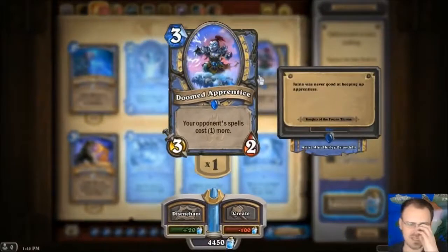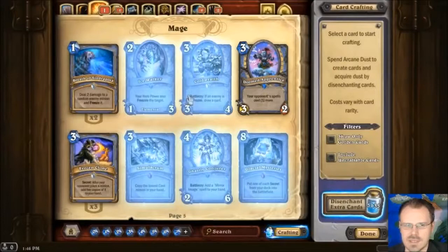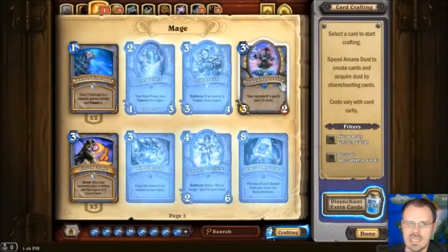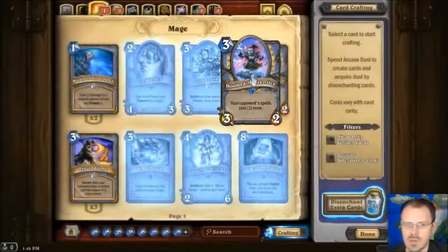Doomed Apprentice is a 3-2 for 3, and your opponent's spells cost 1 more. So it's the reverse of the cheapening Apprentice. I'm sure there's some good strategic value in this. I'm sure it's annoying, but it's only spells, not minions. I don't know if this is something I would pick a lot in the arena — it just seems maybe not strong enough. But in constructed play, this could probably mess up your opponent's tempo or combos.